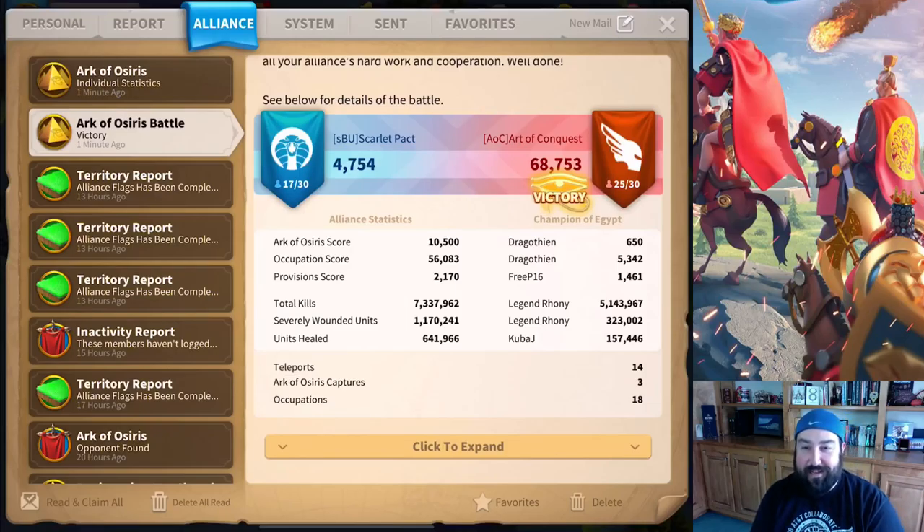What are you going to do when he's got like 350,000 troops in one army? The alliance just probably saw that and turned right back around. Severely wounded units: 1.1 million. Ronnie had 323,000 severely wounded units. Units healed: 641,000 — Kuba J healed the most at 157,000, so that's a lot of speed heal. We got 14 teleports, 3 Ark of Osiris captures, and 18 occupations, which is how many buildings are on the map.